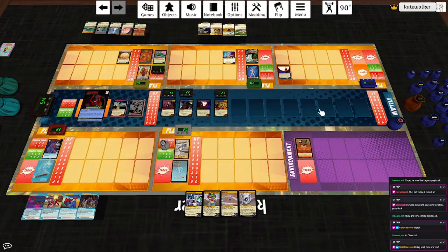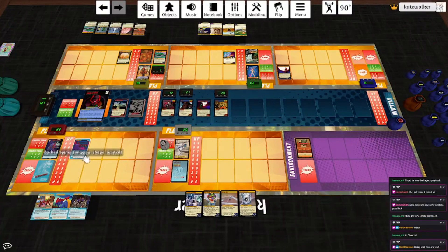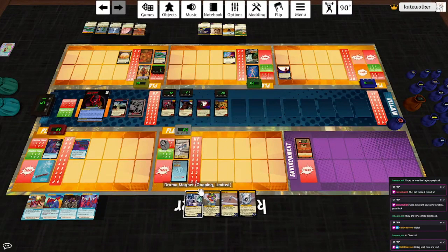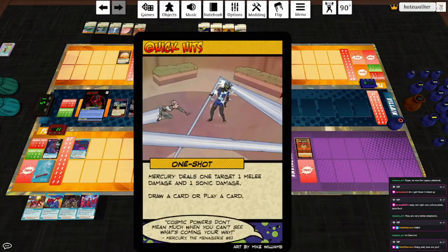This is not a great team. On the upside, Pseudo has 22 HP so he can actually hit everything. Let's do Barbed Spines — he deals each non-hero target one projectile damage. Then with his power he'll hit Apex for two. Let's do some Barbed Spines for a round and draw a card. Mercury will start off with Quick Hits.